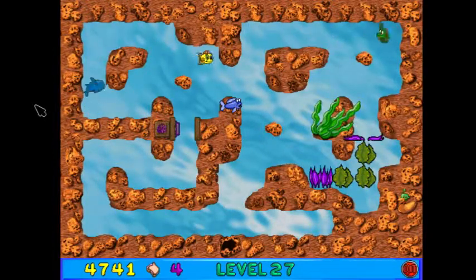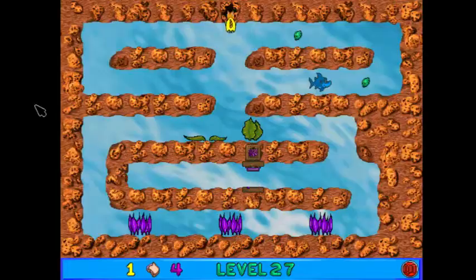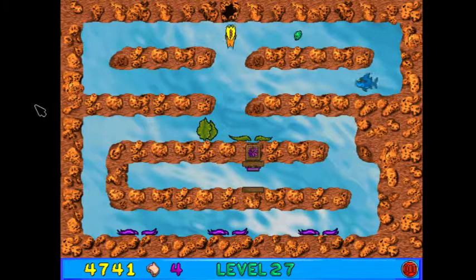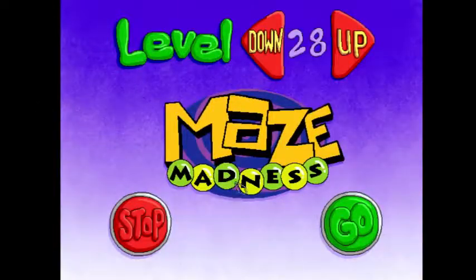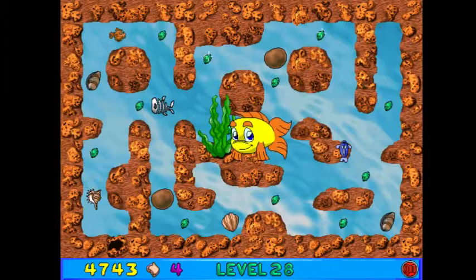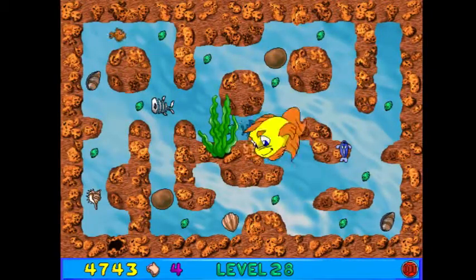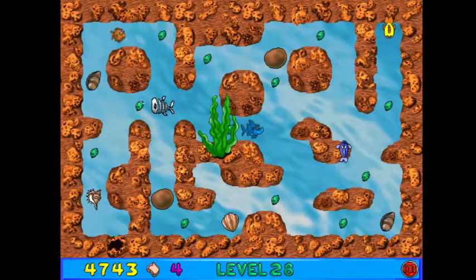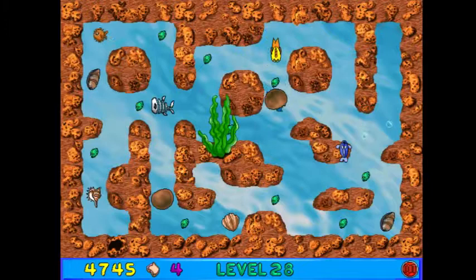There we go. The sharks are aggressive, so they can be a bit annoying to get through sometimes. Time to get all those kelp seeds! So you can see those morbid-looking fish bones on the left side of the screen. Those are a barrier, and you have to make a boulder crush them in order to get past them. We're cruising for a bruiser — literally.